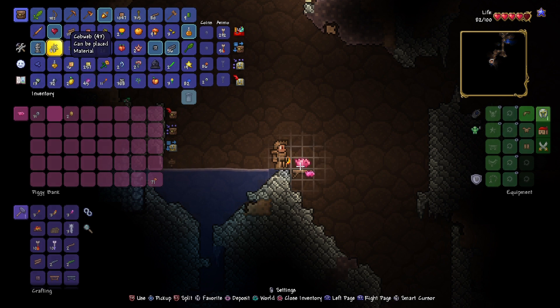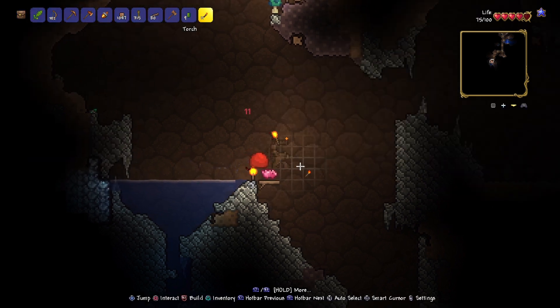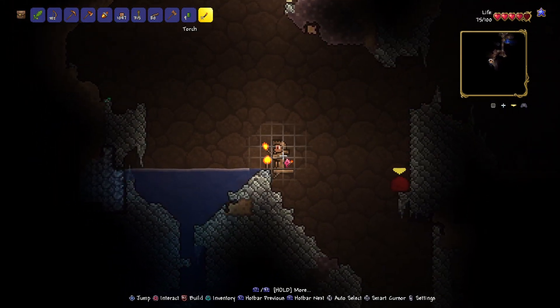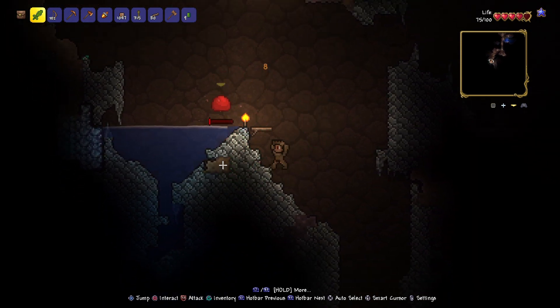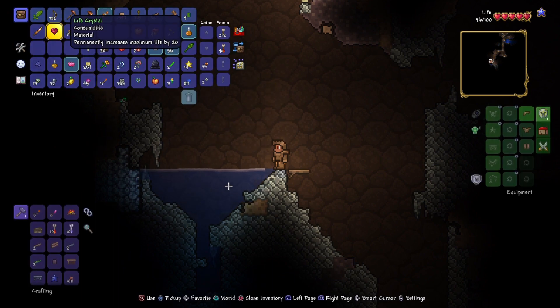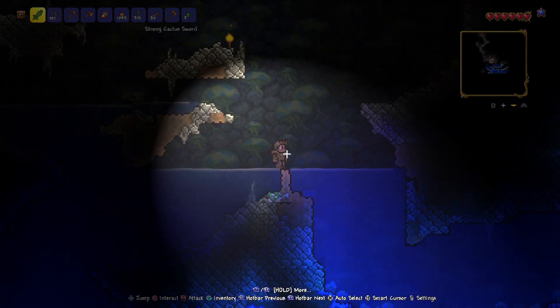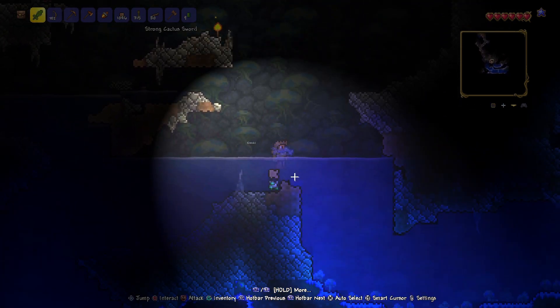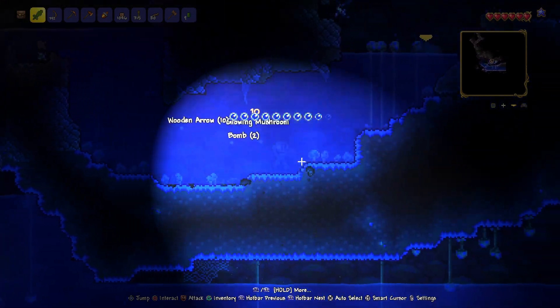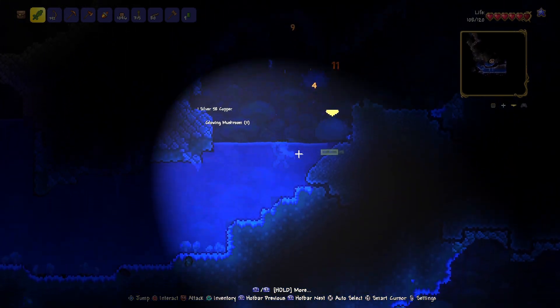I've already put some money in there. I can put all this junk that I have in here. I got a life crystal — that's good because I need health. I should probably remember to use that though. Anyway, I'll pick up this piggy bank before I forget, then kill this red slime, and then actually use my life crystal. There we go — now I have 120 health. I think I may have just found a mushroom biome. There's a bit of emerald here, I should probably grab that. Mushroom biomes have some good loot so I'm definitely going to check it out, though there are a lot of mobs here so I have to be careful.